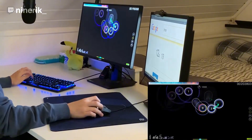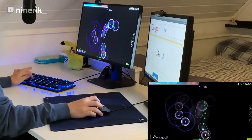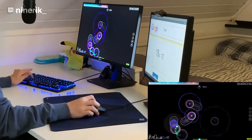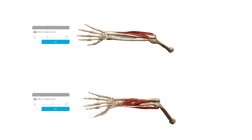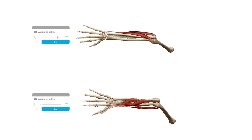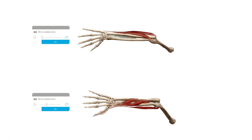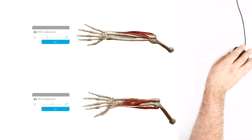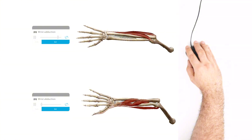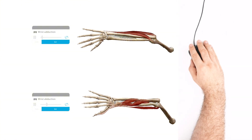Wrist aiming is excellent for small adjustments of the mouse and is super useful for fast-paced scenarios where you have to react quickly to moving targets. This style of aim relies primarily on the muscles of the forearm and hand, with the wrist planted on the mouse pad and acting like a fulcrum. When you move your mouse laterally using wrist aiming, you're engaging muscles that start in your forearm and you pull your wrist side to side.